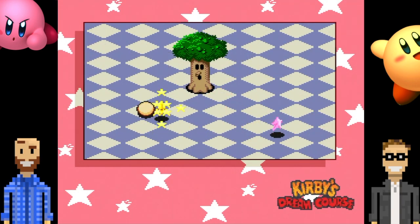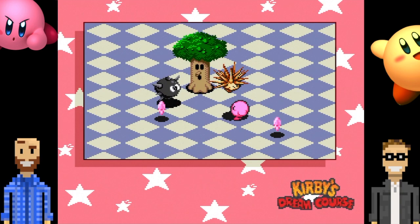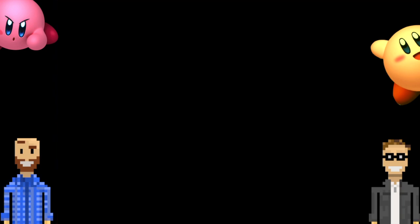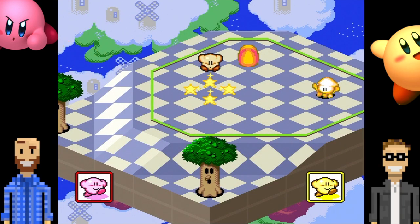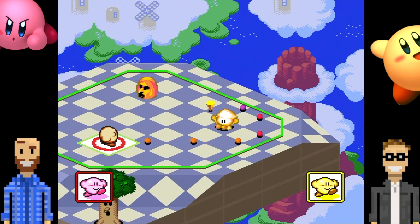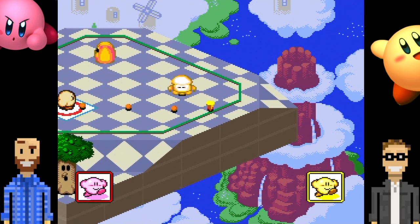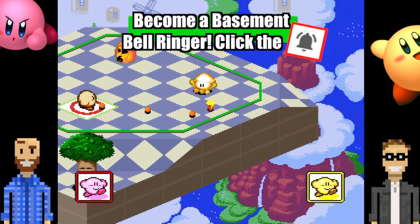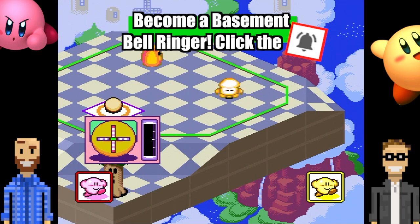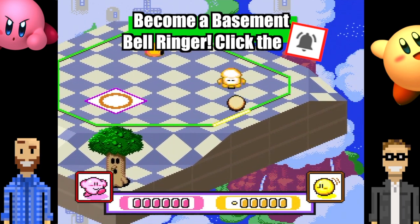I've watched the game be played but I've never played it. That's part of the learning curve honestly — the way the game works. You push B to use a power. The person with the most stars at the end is the winner, not the person who gets in the hole first. You can steal each other's stars and all that.